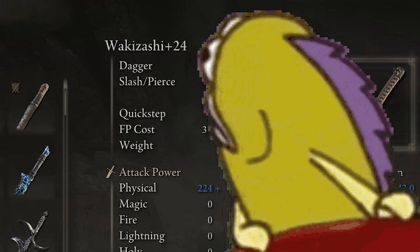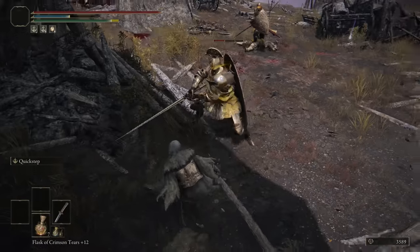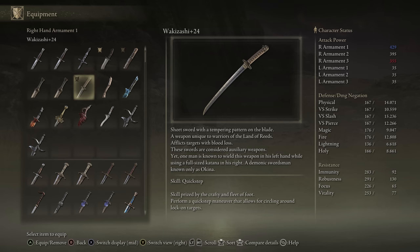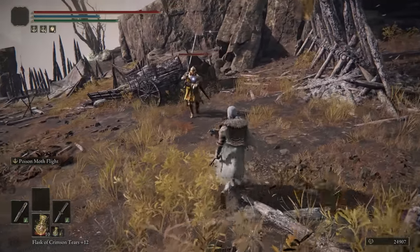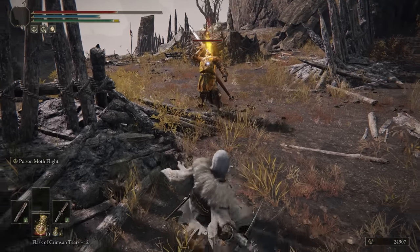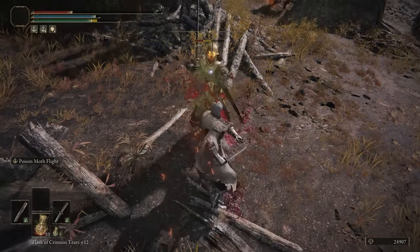Wakizashi is next — this dagger comes with Quick Step. It has the 38 bloodloss that all of the daggers seem to have. This is an extremely unique dagger — you can change Quick Step to anything you like, and you can put things like Parry on it in your second hand. It can also Power Stance with Katanas or a second one of these, because it's technically like a Katana. Really cool in that regard — it's a dagger that you can do some cool stuff with, so that's why I ended up putting this a little bit higher on the list.